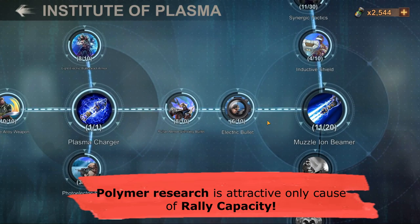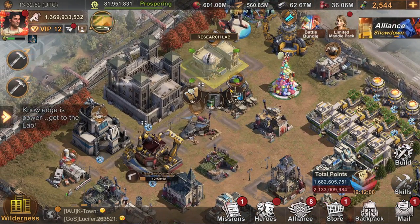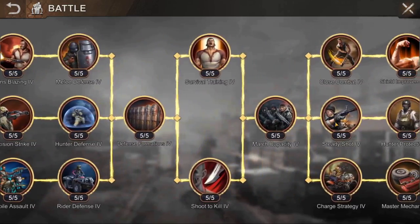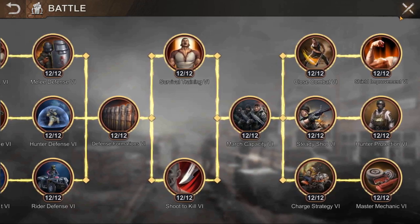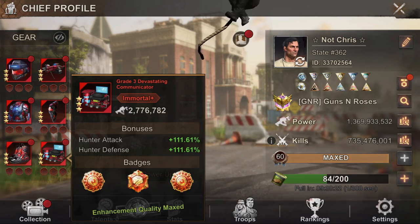Next on the list is generic research. From generic research you can get a lot of things such as march cap, lethality, and infantry health. I expect most people have finished this by now. If you're on a newer state, I have a different guide coming up soon.